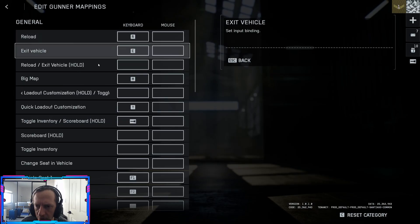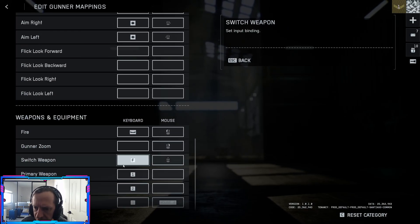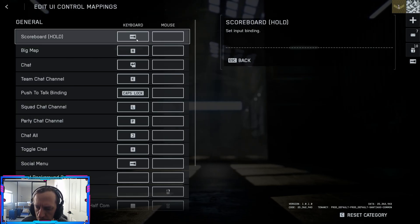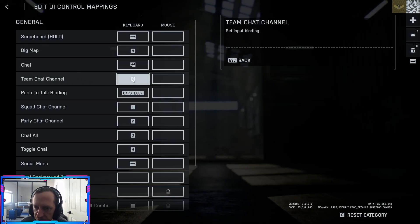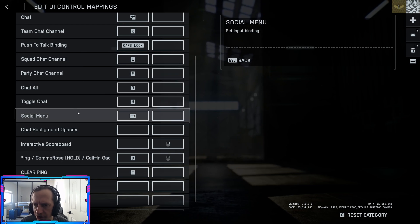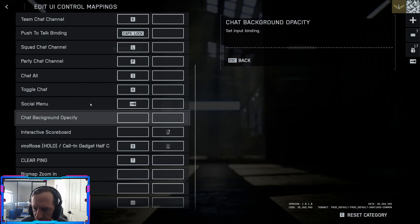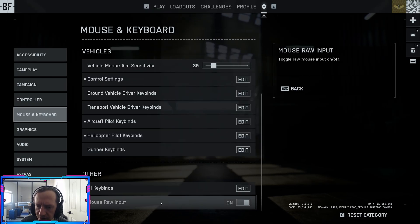Gunner keybinds are pretty standard — reload, firing, swapping weapons on two and three. Nothing we need to change there. UI keybinds: scoreboard is hold tab, map is M, chat is enter, team chat channel is K, push-to-talk is caps lock by default. Press T to clear pings, Q to ping. Inventory request is G.